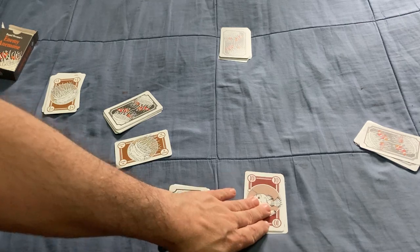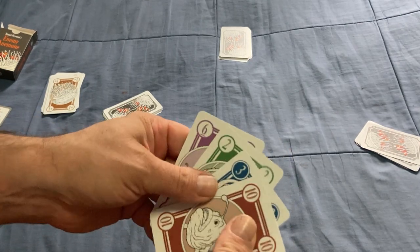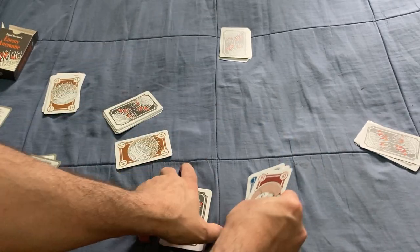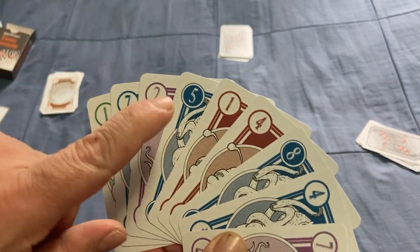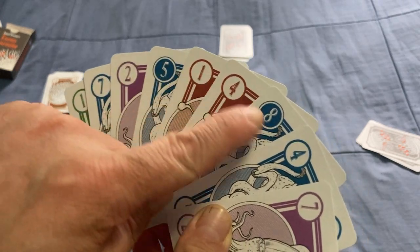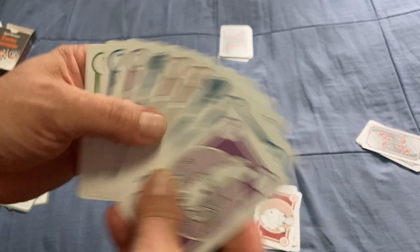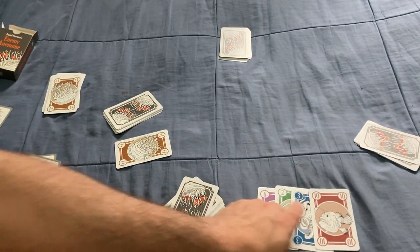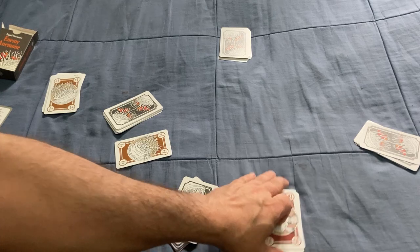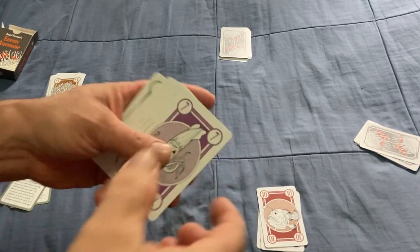Cards are worth one point each, with the exception of the three, the eight, and the five - those are highlighted with a colored circle behind the number with a white number internally. Those cards are worth double, so they're worth two points each. So right now, for example, I would have five points. You might be wondering what the combination mechanic is, and I can explain that right away.